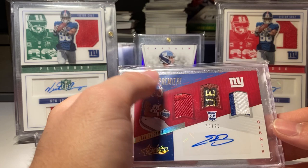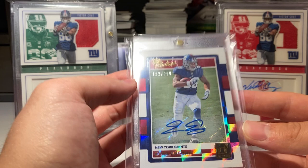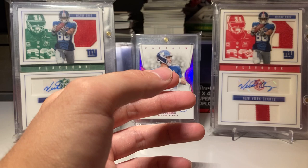I got both the blue and the red and the white jersey autograph — pretty nice. From Donruss the rookies numbered to 499 rookie autograph. Then from Donruss the Elite Series rookie numbered to 99 autograph rookie.